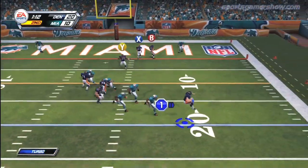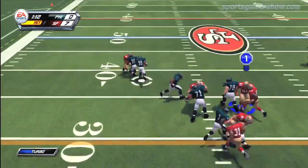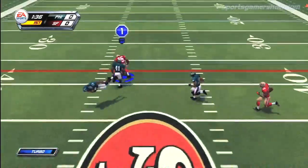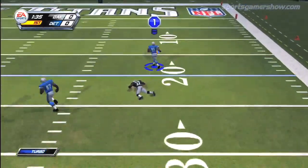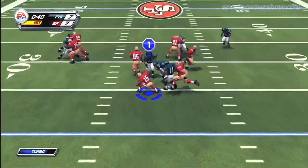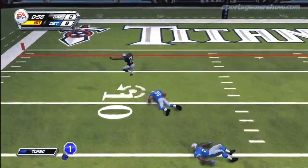If you played the old NFL Blitz, you'll have no problem playing the new version. If this is your first time, don't worry as controls are as simple as it gets. On offense, throws are done by looking at the appropriate receiver and throwing it to him using a face button. If you prefer mapping the receivers to an individual button, you have that option as well. Spins are done with the triggers, which are also the turbo buttons, jukes are performed with the shoulder buttons, while stiff arms and dives are designated to the face buttons.